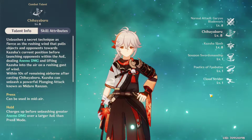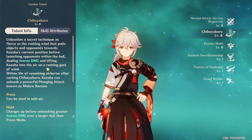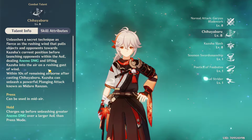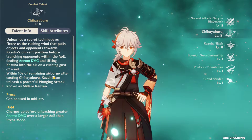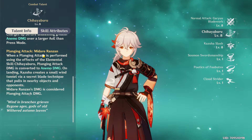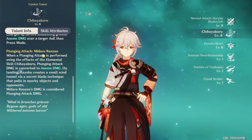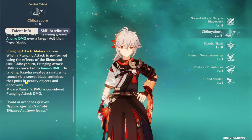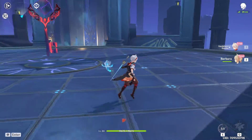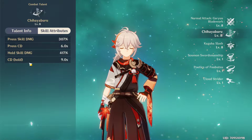Moving on to the skill, it's called Chi no Hayaburu. He deals Anemo damage in an AoE around him, launches opponents and pulls them together, then launches himself into the air. When pressing the skill, the cooldown is six seconds; when holding it, the cooldown is nine seconds.